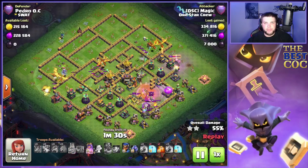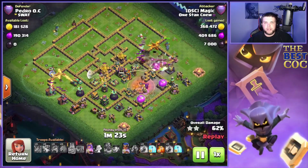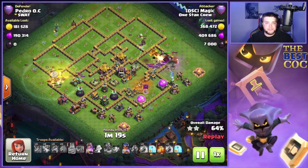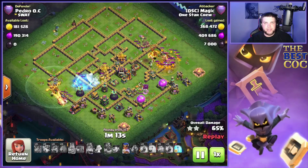We take a little risk with the tornado trap, but we've seen this base enough to know where those traps are. When nobody's changing the base and they're just copying and pasting, you kind of get the feeling for where traps are because it stays the same. We have one more freeze and a poison for the lava hound as soon as it pops.